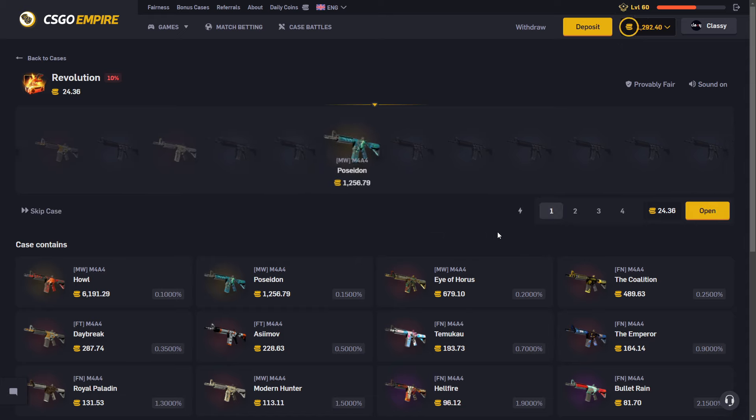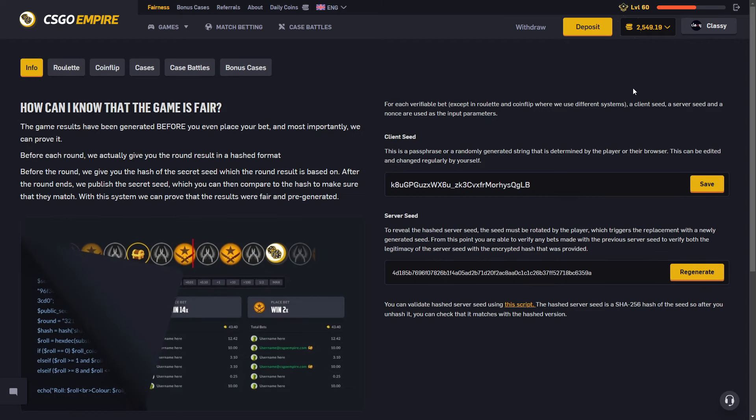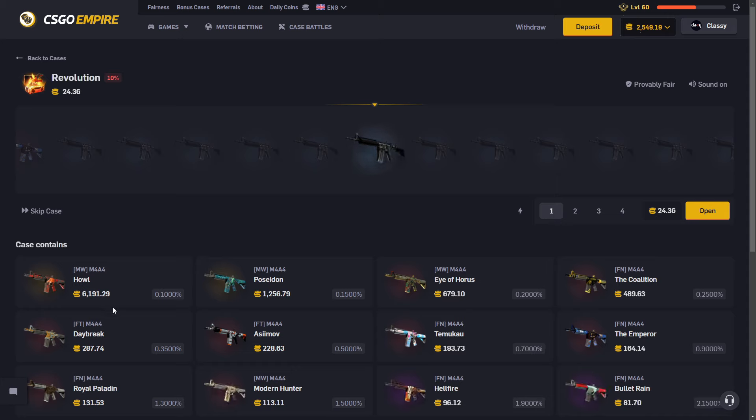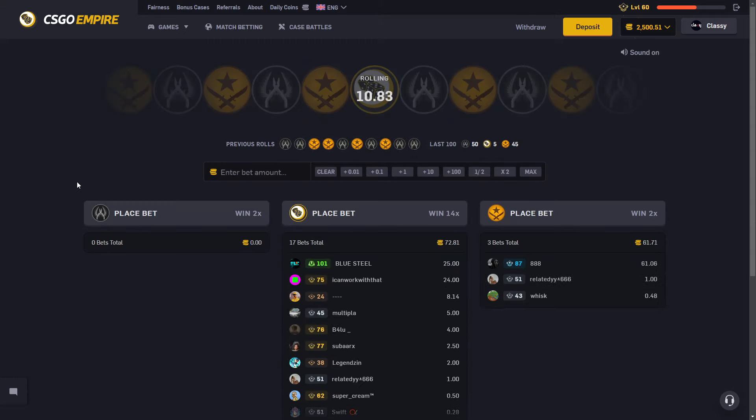No, I hate this — wait, we actually got it! 1200 — we actually hit it right after the bait on the Howl! I just spit everywhere. Why is there like weird dust around my money? What was the ticket? That was unbelievably close to the Howl, because the Howl is 100. Oh my god, we actually hit the Poseidon! Finally — we've opened this case so many times. We're gonna end there at 2500, that's a perfect place to end.